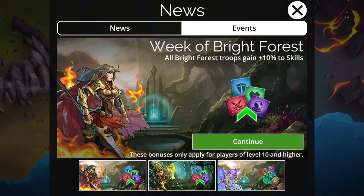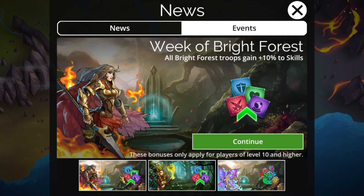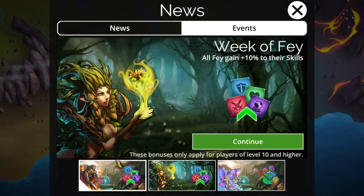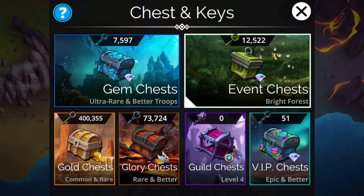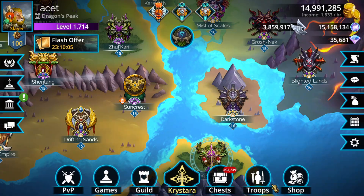One thing that's pretty noteworthy, while I normally don't bring up the stats as they don't make much impact, we do have 20% bonus to Bright Forest and 10% to Fae. This is actually kind of relevant for once, due to the event key drop table. This week is Bright Forest, and there are multiple different reasons you would want to open event keys this week.